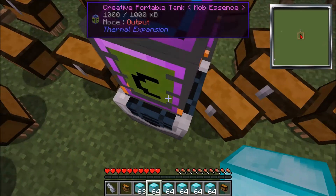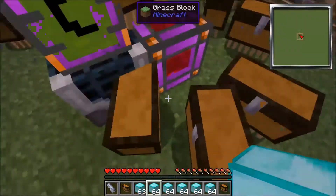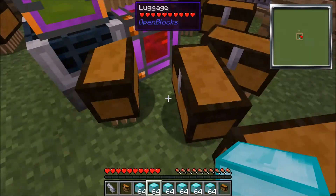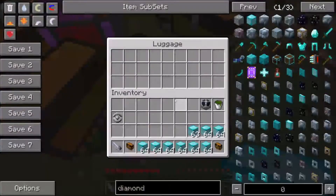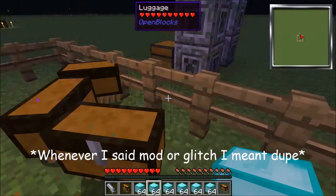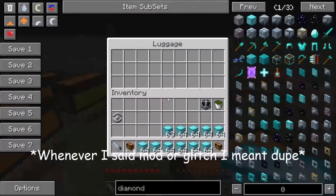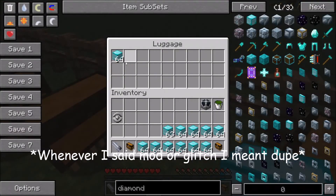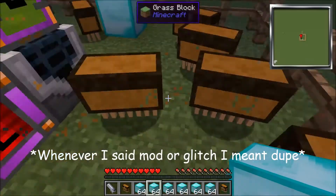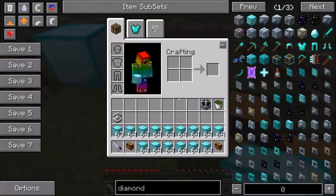Let me just take this out right now — remove it. And then you can just take all the blocks of diamonds. You can see that it is a crazy mod. I heard a noise that freaked me out — must be the chest, the luggage. The evil mob.